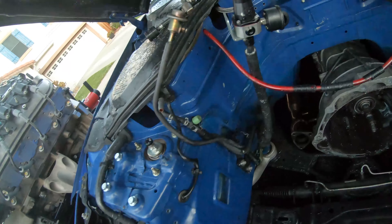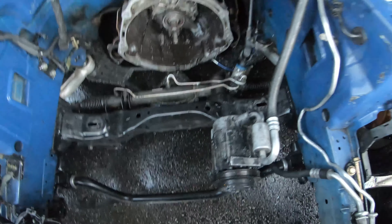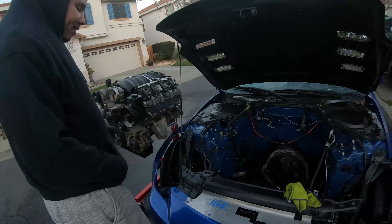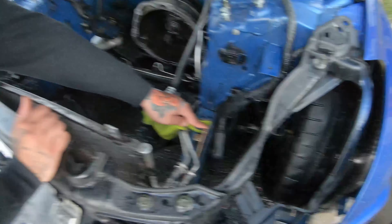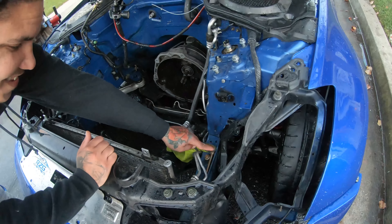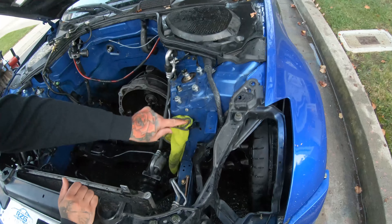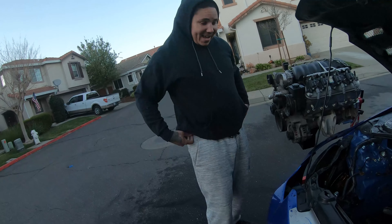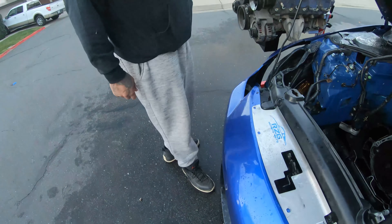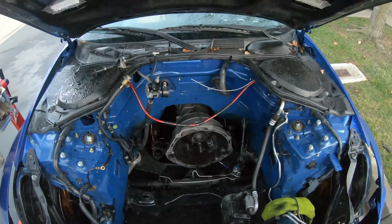We got the engine bay all cleaned up, everything's looking nice — no more oil, no more debris. Mike thinks it looks better than it ever looked. We joke that this engine bay will never get this clean again. Mike pretends to do some work, getting his finger dirty, and we acknowledge that's about the 1% of work Mike's going to be doing. Mike came prepared in his hoodie and worn-out Jordans, all yellow and corroded — that's how you know he doesn't care about them.